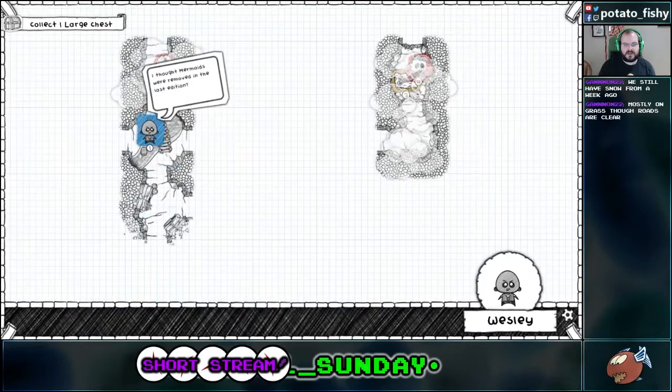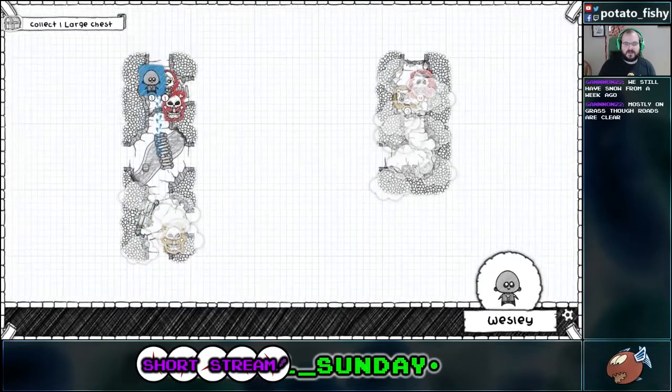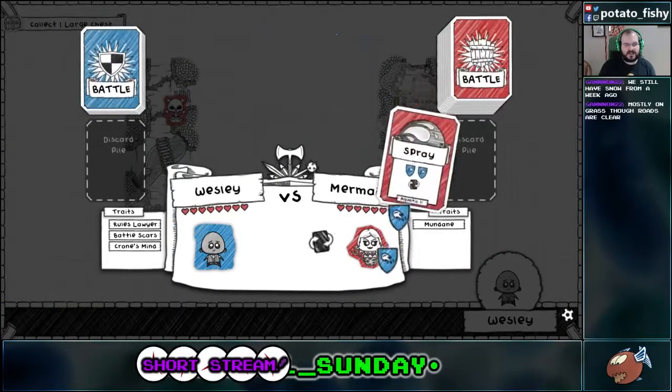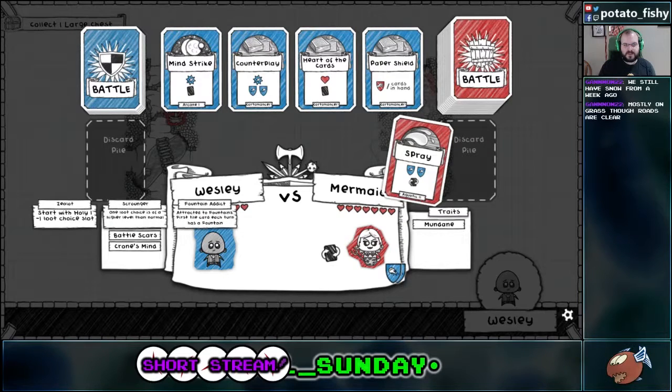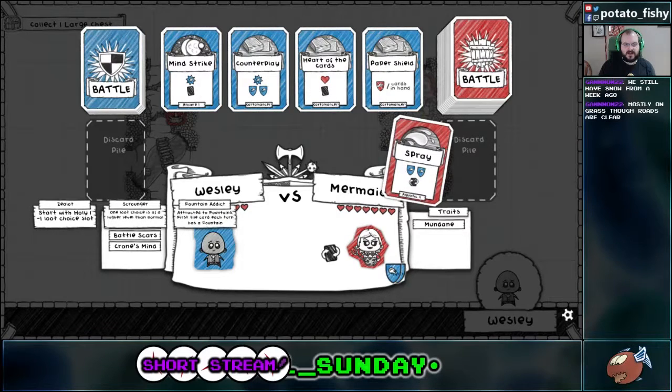I guess then I should have put the other fountain down here. Of course I should have, because that would have been the smart thing to do. Okay, so Rules Lawyer gives me plus two damage. Every time I take two or more damage, I draw a card. I've got a bunch of battle scars, so I get one less loot slot — I don't know why I'd want that, but I was stuck with it.